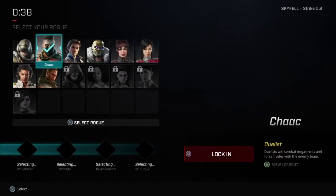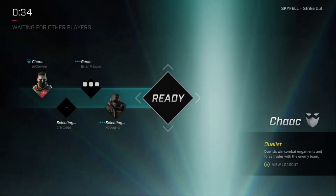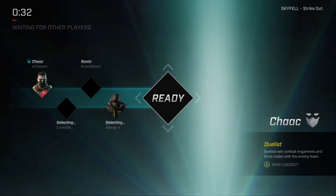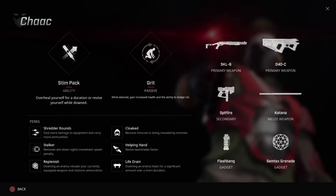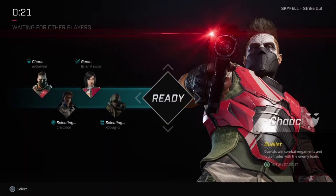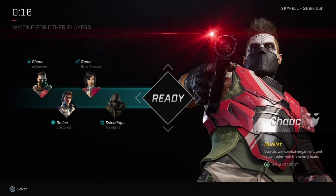Let me just make sure I lock in my guy. You can see the other people's names and stuff like that, and you can view the loadout of people — see what they are if you're using them for the first time, which is pretty awesome. Our team is already in, I guess we're waiting for the other team.